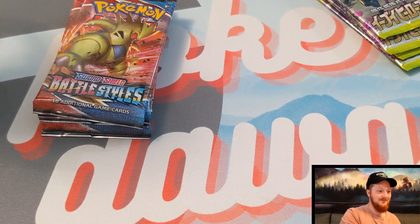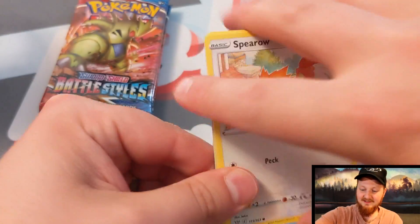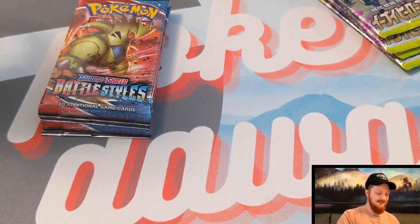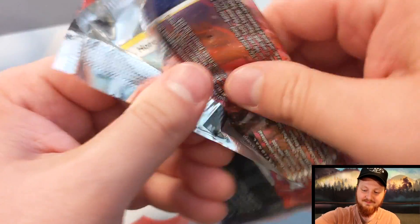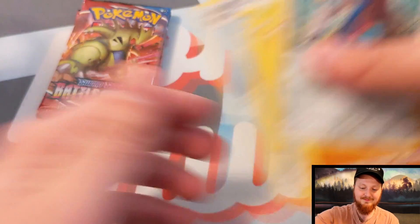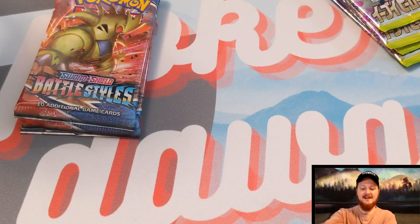Nothing there. That's all good because we've got more Tyranitar — a whole fleet of Tyranitar right here. Battle Styles is a little tough on the pull rates. Wow, that one opened like a dream, like an absolute dream. Nothing there either. But guys, have faith — we're gonna pull something crazy today.